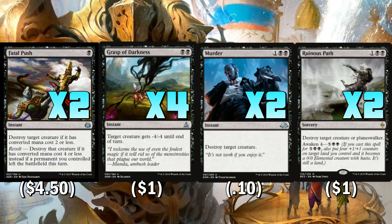Not to mention that with vehicles in the format, it's nice to have a suite of mostly instant speed removal so we can take all of those out. We've got about ten different pieces of removal split among four cards, and it's a pretty decent removal suite, especially with the addition of Fatal Push. Control decks are probably most well-known for their countermagic, and this one's no different. We've got seven different main deck pieces of countermagic, so let's take a look at those.